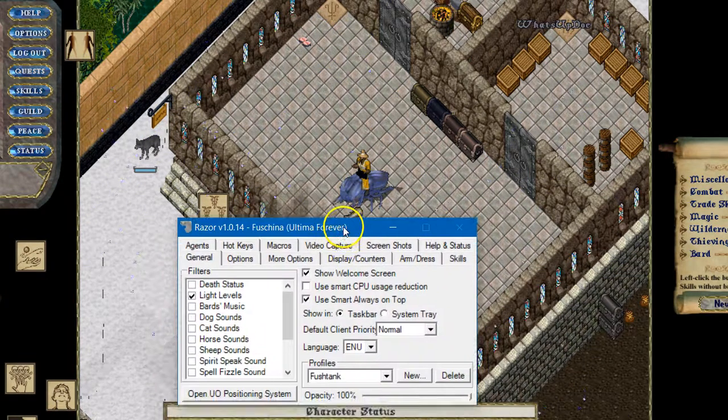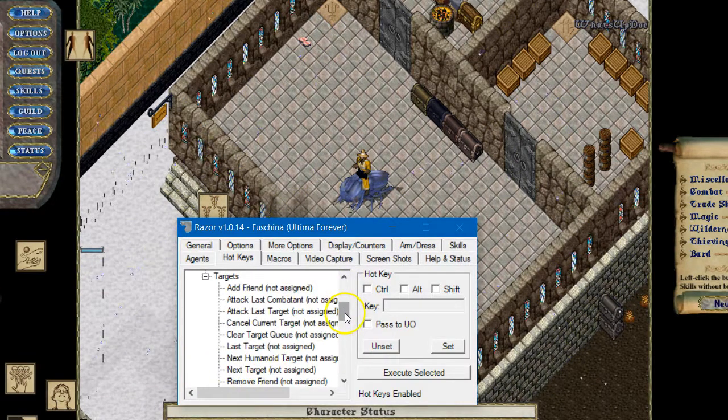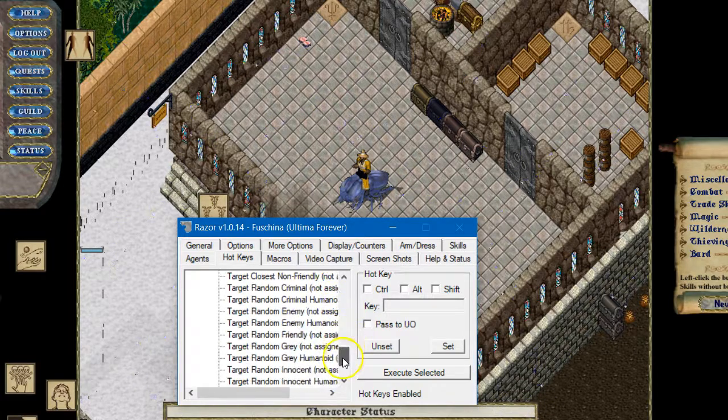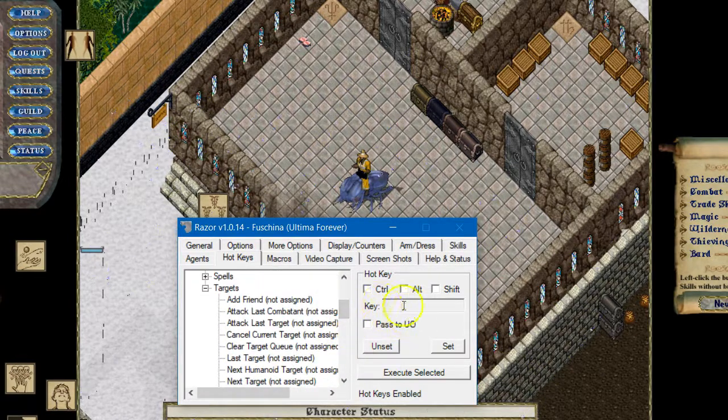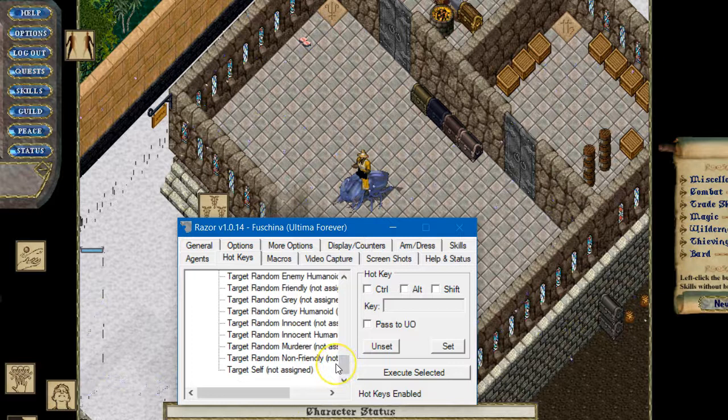If you have Razer and you look at specifically hotkeys right here, you'll notice that you have this collapsible sort of skill tree and there's a whole area dedicated just to target. If you open that, you will see an incredibly robust set of things you can tell Razer to do when you assign it to a specific key — add a friend, add an attack, a combatant, target enemies, target innocents. For virtually any situation, you can assign a hotkey without recording a macro.